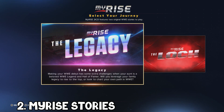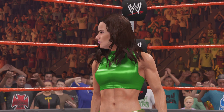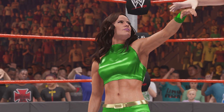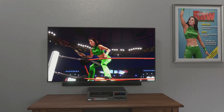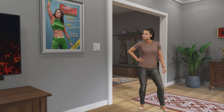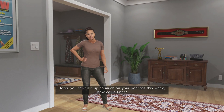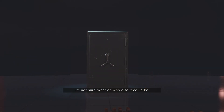Next up are the changes to My Rise. This year we have two stories: the Legacy mode and the Lock mode. In the Legacy mode, your character is related to a former WWE superstar and Hall of Famer, so you have the extra pressure of living up to the expectation of your family legacy. Can you achieve the same success as your relative, or will you be a failure?